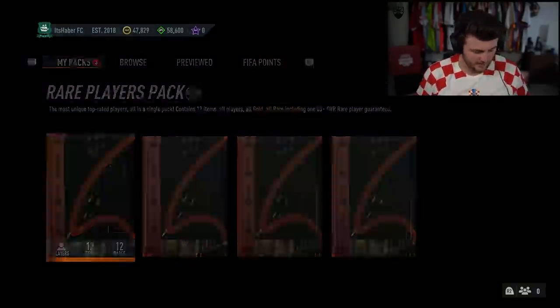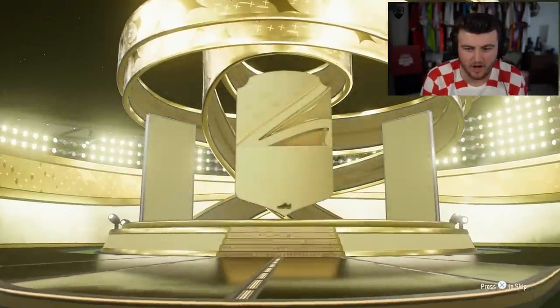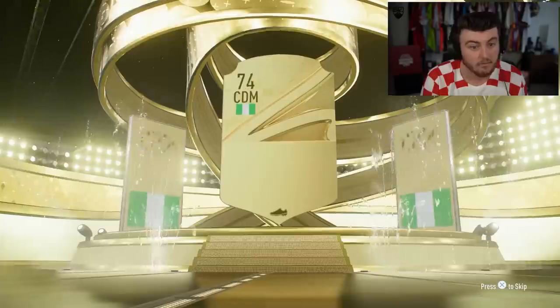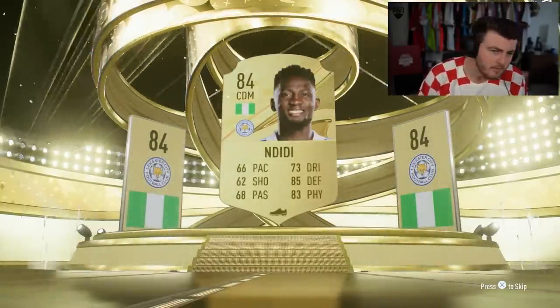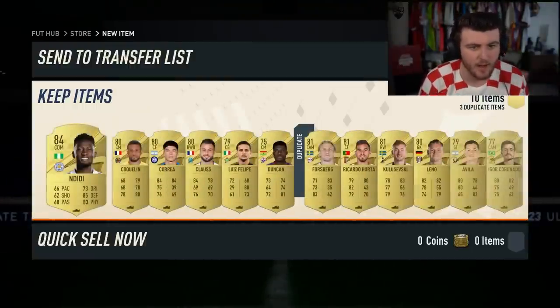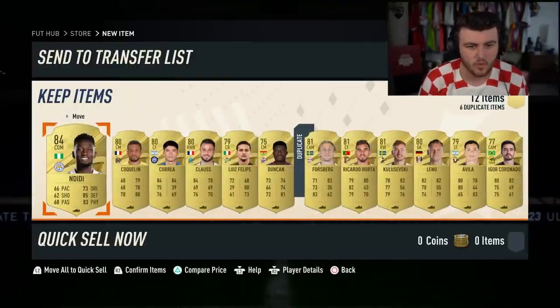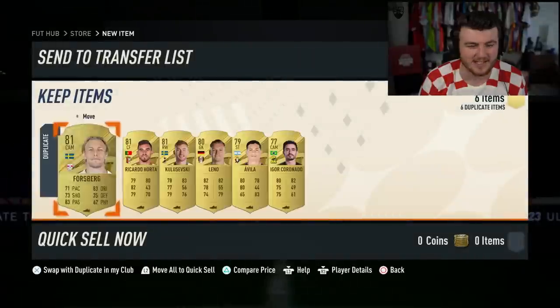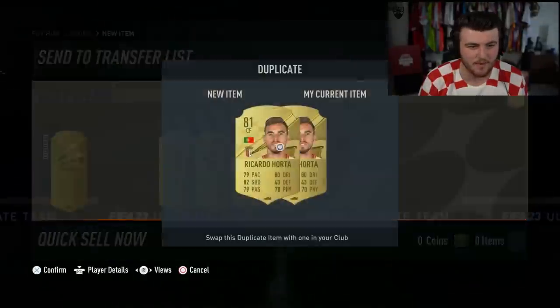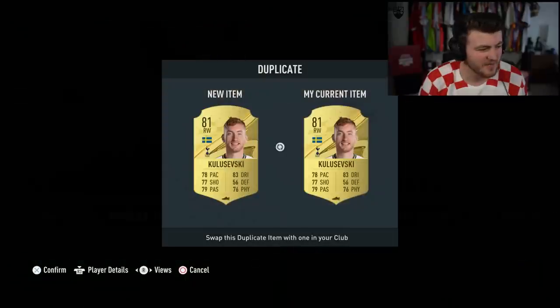We'll do the 50k pack first. Here we go. You get a rare card - it's NDD 84. Not bad, not terrible, not amazing at all actually. Not a great pack to be fair. NDD and then a bunch of players that really don't sell for anything.